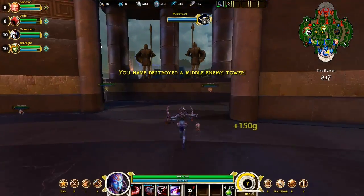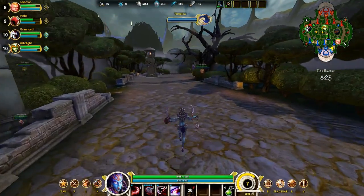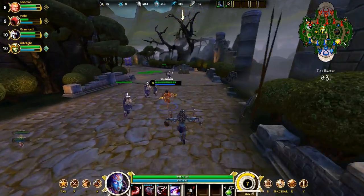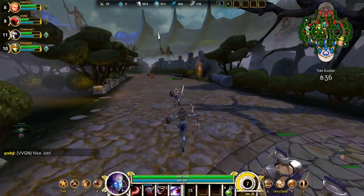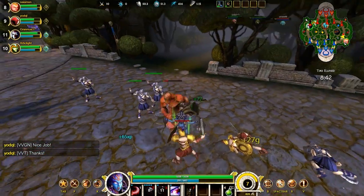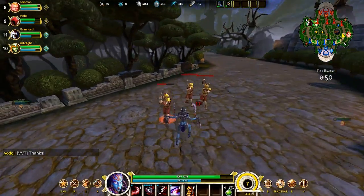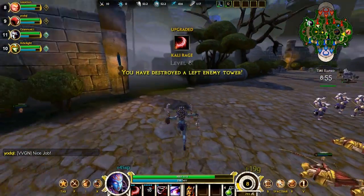I don't want early game items — I don't care about early game items. Early game items are kind of lame: they make you have an awesome early game but then in the later game they don't do anything anymore. Of course I have one early game item — that's the Hand of the Gods — and that is really an early game item because once you reach a certain level it's just a very limited amount of damage, whereas in the beginning it's a very large amount.